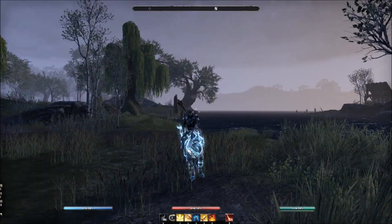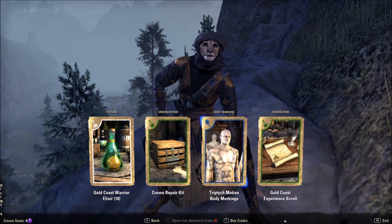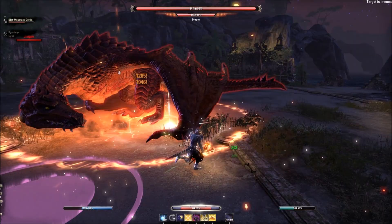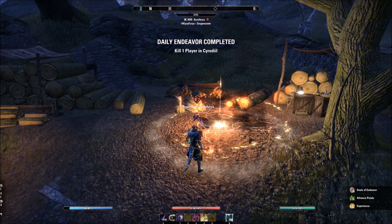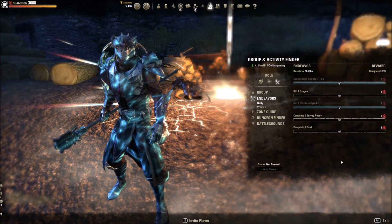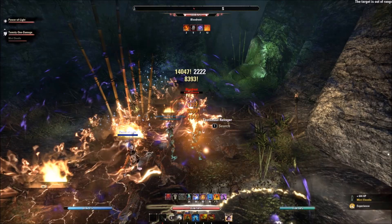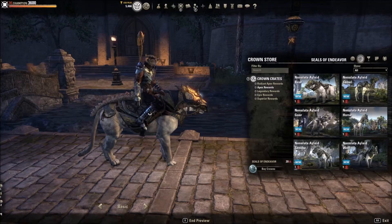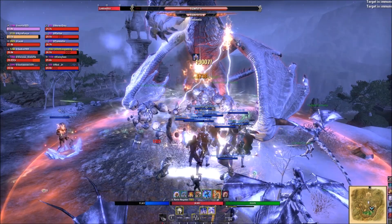The ESO base game also has new things in Update 30. My favorite addition is the endeavor system — daily and weekly rewards that give you a new currency you can use to buy Crown Store items by just playing the game rather than spending real money. You'll have a new UI interface showing daily and weekly objectives. You can even earn an apex mount. Most objectives involve crafting, dungeons, trials, Cyrodiil, battlegrounds, etc. Check the tab early during your play session since you may already be two-thirds done.